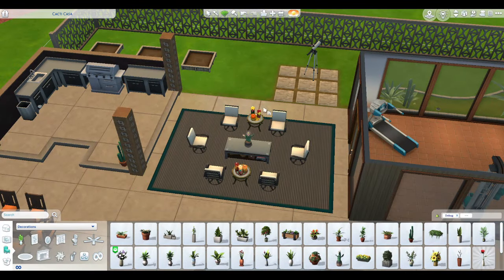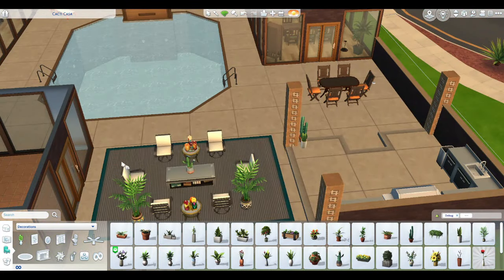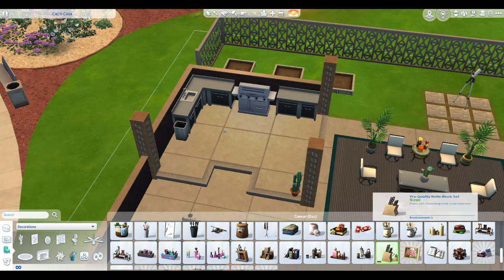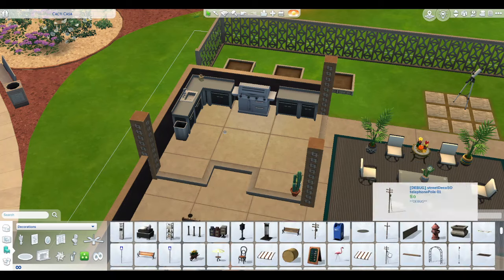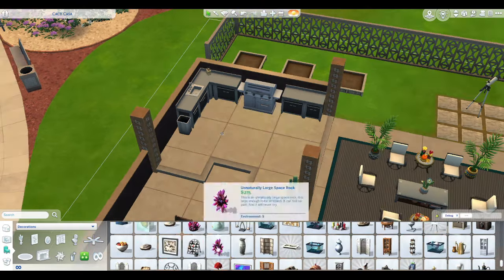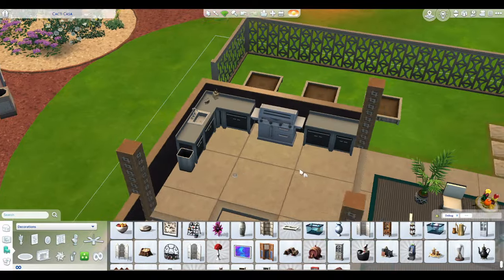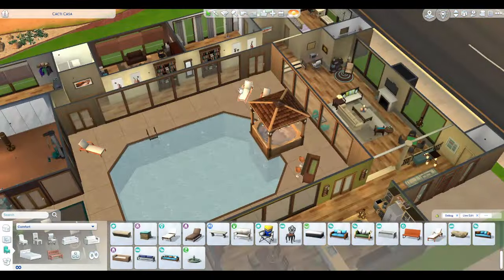I absolutely love this seating area here — I need to do stuff like this more where I do the seating and add planters. It just creates a vibe. You will probably see me do more of that once I get to the Island Living pack for this series.